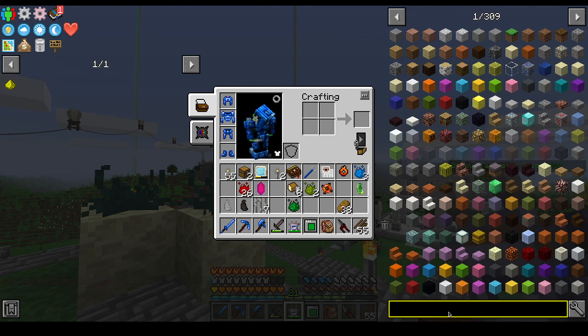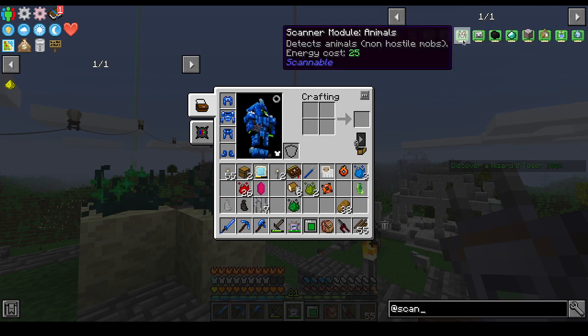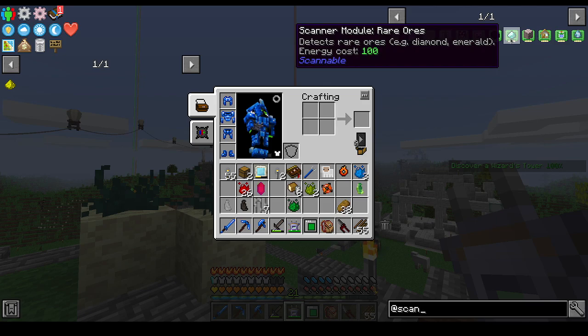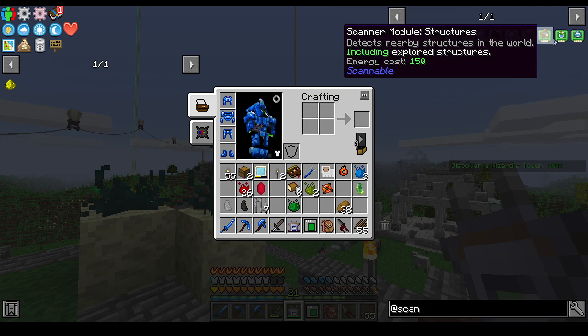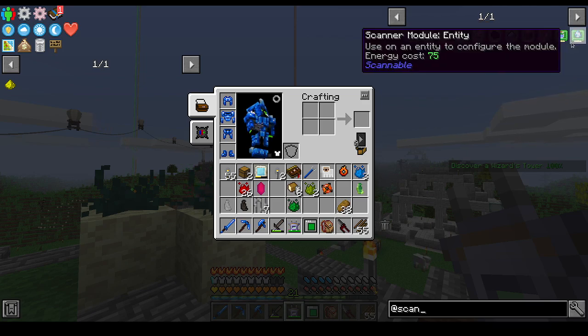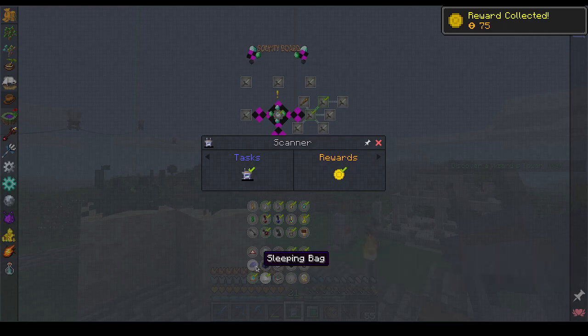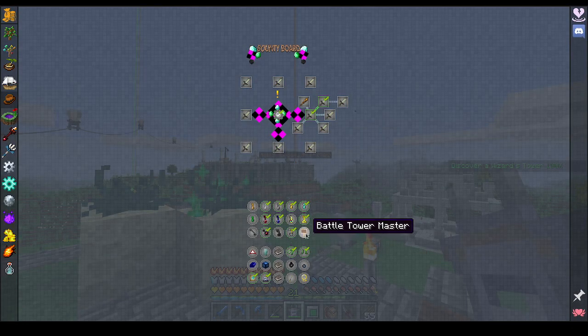Okay. Range — Animals, Monsters, Common Ores, Rare Ores, Blocks, Structures, Fluids, Entity. Hmm, some money there. Battle Tower Masher is gonna be ridiculous — I will probably end up having to do that one off-camera.